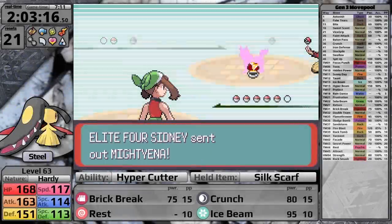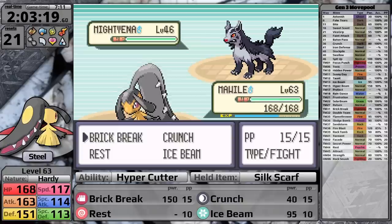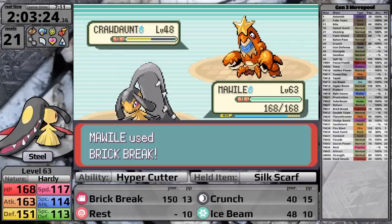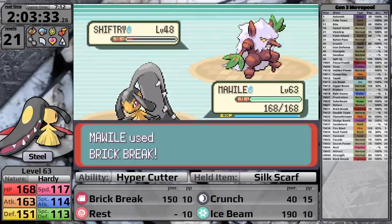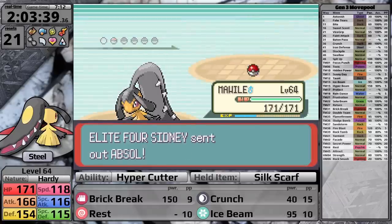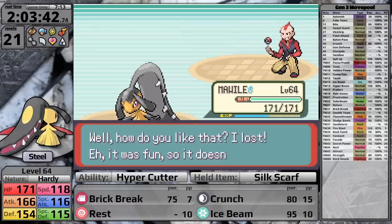Sidney is first and opens with Mightyena, which is usually awful because of Intimidate, but today I have Hypercutter. Brick Break gets the one-hit, so it doesn't even get to use Sand Attack. Crawdaunt is super effective for Brick Break — it tries to set up Swords Dance, Sidney uses a Full Restore, and I knock it out over two turns. I one-hit both of his Dark Grass types and make it to the Absol. Mawile is faster, hits Brick Break, and knocks his Ace out in one hit. I've made it to Phoebe.